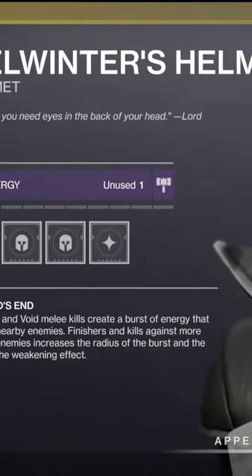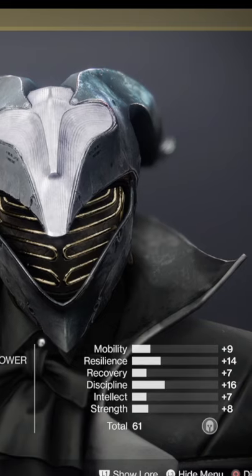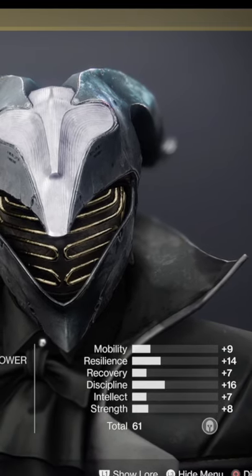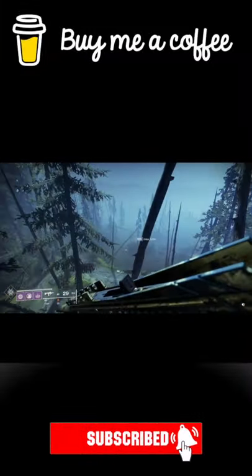Then finally for warlocks we've got the Felwinter's Helm, only coming in at 61. We've got a high of 16 on discipline and 14 on resilience. Powered melee kills create a burst of energy that makes them weak — at the knee-popping arse grapes of doom in zero g.